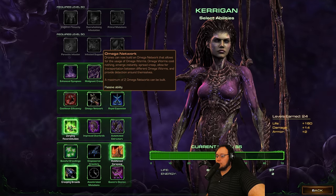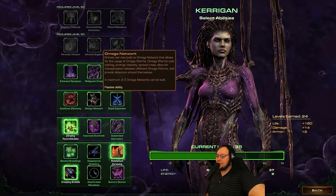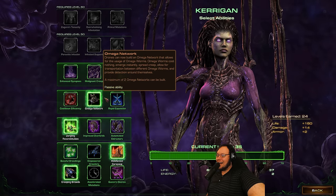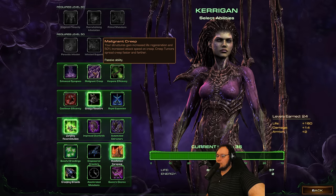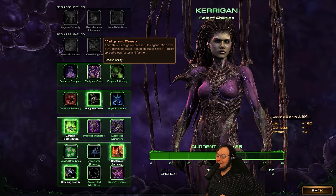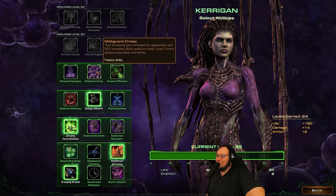Hatcheries are cheaper and all structures build faster. No Vespene to build as well, or the Omega Network. Drones can build an Omega Network - Omega Worms cost nothing, instantly emerge, spread creep, allow for transportation between Omega Worms, provide detection around themselves. Two networks can be built. That seems insane. Or all ability cooldowns are reduced - you know what, this somehow has become very bad. I don't actually think this is a good Omega Network mission, but I do think that it will be very funny, so I'm gonna try. Structures gain increased life regeneration and attack speed on creep, creep spreads faster and farther - it's like a static defense rush. We're definitely gonna put a pin in that.